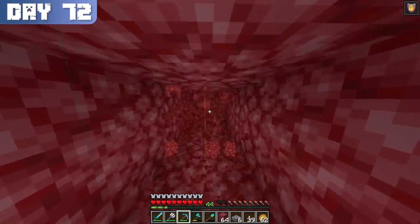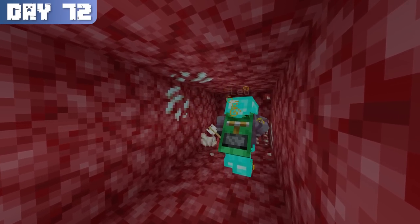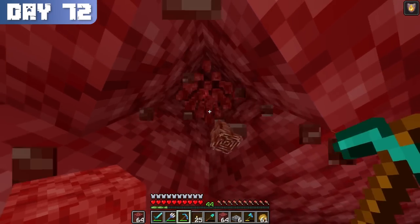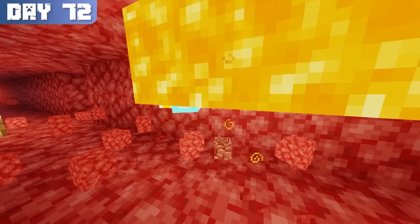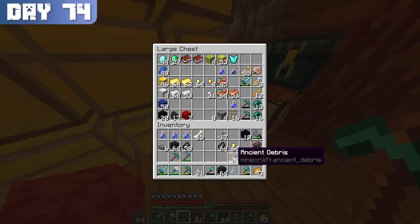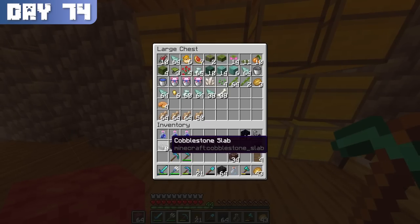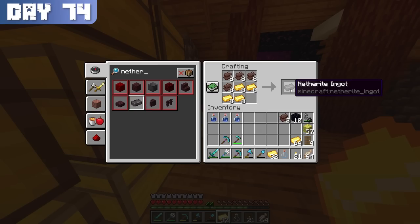Thankfully, because my pickaxe had mending, I could repair it with the experience dropped by mining nether quartz. While it certainly felt slower than bed mining, I eventually found another couple of pieces, but lost one due to lava before I could pick it up — and I thought this stuff was supposed to be fireproof. On day 74, after 3 days of mining, I had extracted a total of 23 pieces of ancient debris. Combined with the 12 pieces already in my chest from previous trips and bastions, I had enough materials to create 8 netherite ingots, sufficient to convert the rest of my armor as well as 5 tools.